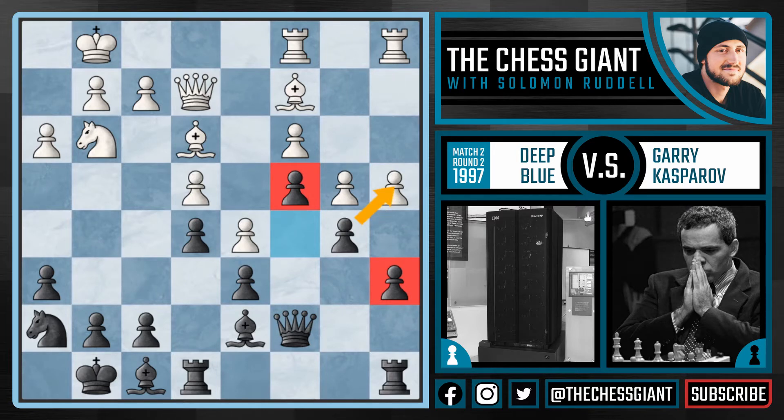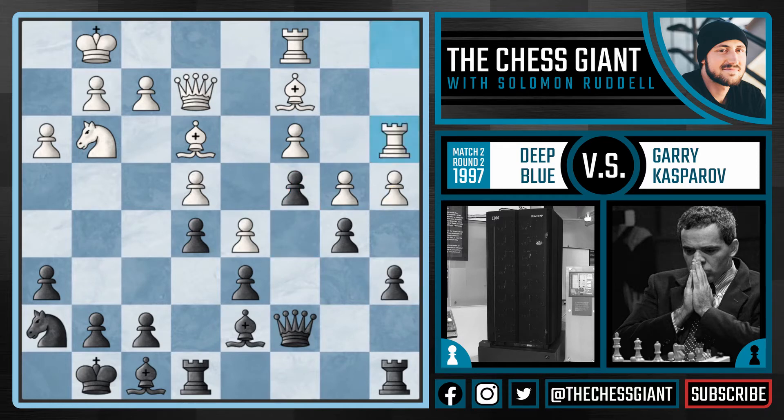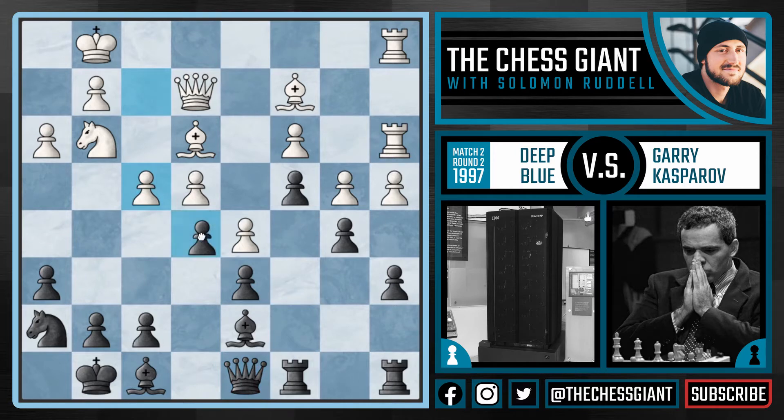Here we see Deep Blue play very patient, slow, positional chess with Ra3, and after Rec8, Rca1. Very nice maneuver — Rook A3 followed by Ra1, and now we have a battery coming down on the A file. But following Qd8, Deep Blue isn't done. Deep Blue doesn't take on B5 but plays F4. Now Kasparov could have taken on F4, but after Bxf4 I really don't like Black's position, as the bishop is pouncing down on that D6 pawn. So following F4, we see Nf6 from Kasparov. And after Fxe5, we see Dxe5. Deep Blue is not in a rush to take on B5, as it realizes that Black really doesn't have much it can do.